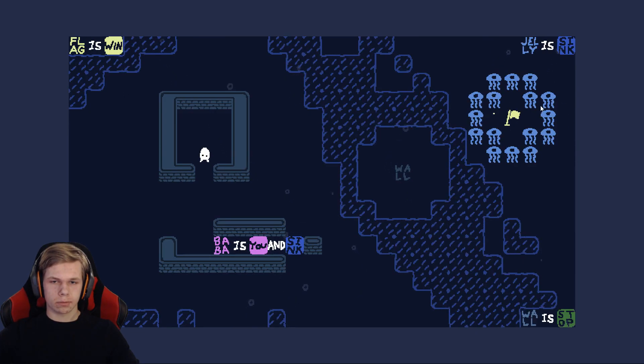Flag Is Win — it's right there. Jellyfish! That's also really fun about this game — different items in each world, like the lava or just really fun things. Baba Is You and Sink — so that's water and you sink there. Wall, Jelly Is Sink. Wall Is Stop.